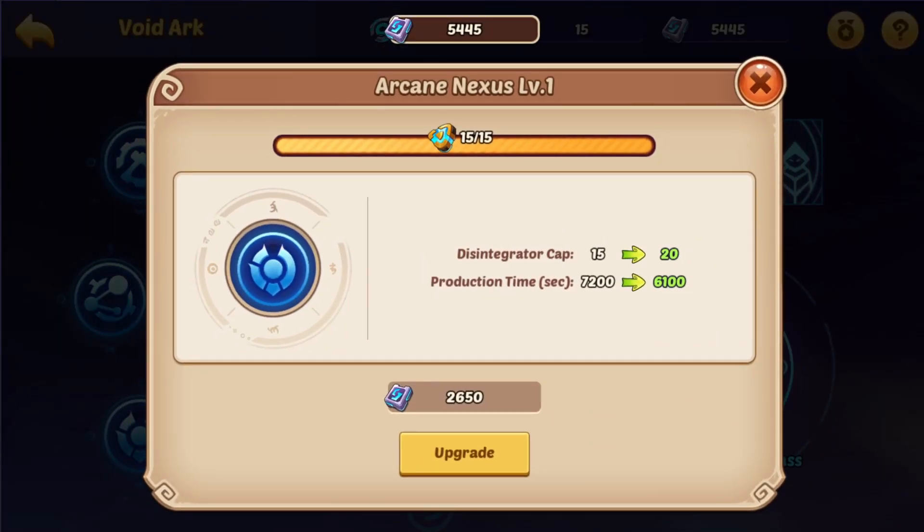The Arcane Nexus you can ignore for now. These cores are only for the PvE bosses and you only need more than five if you can't one-shot the bosses. In the data mine each map only has one PvE boss, so as long as you can kill it in one hit you're not going to need more than five in future sectors. If you can't kill that boss in three hits you'll have to upgrade it, but for most people right now who can one-shot it, ignoring this is completely okay.